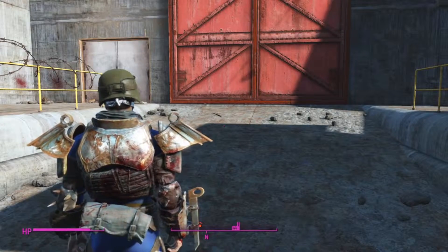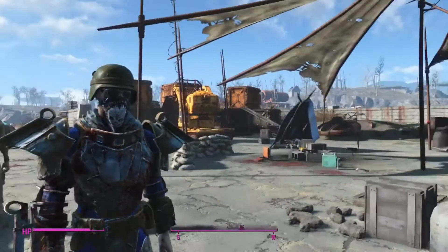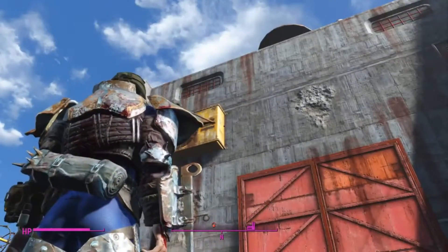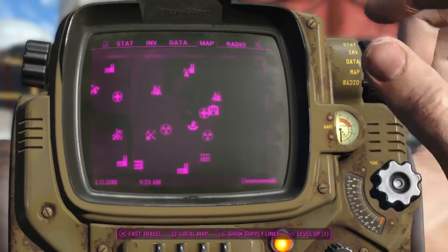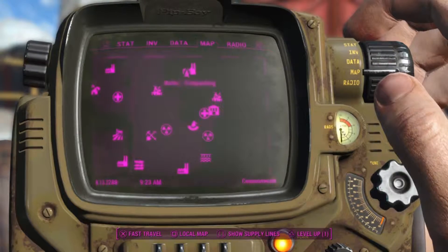Welcome everybody to part 2 of robot making. Where we are is Marka's fish packing. It's at the very top right of the map — there's this little islandy bit there, as you can see.